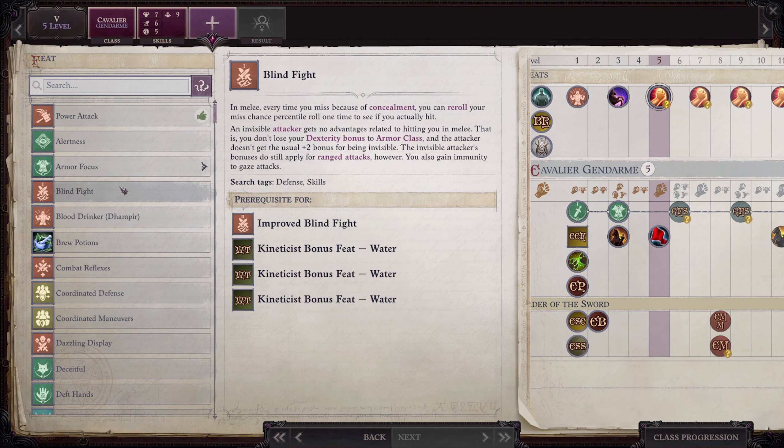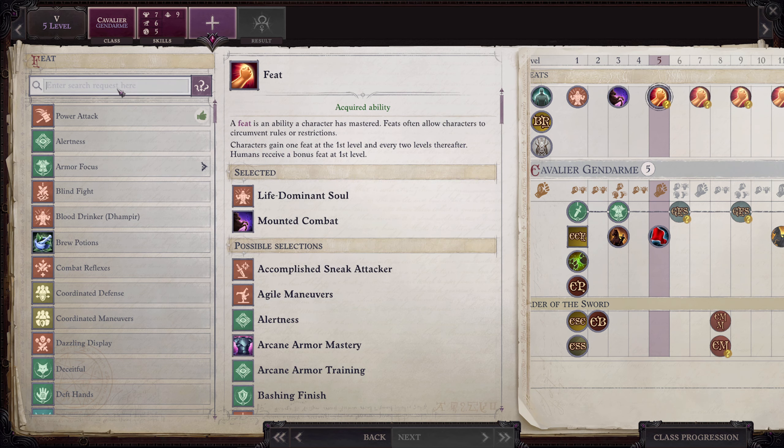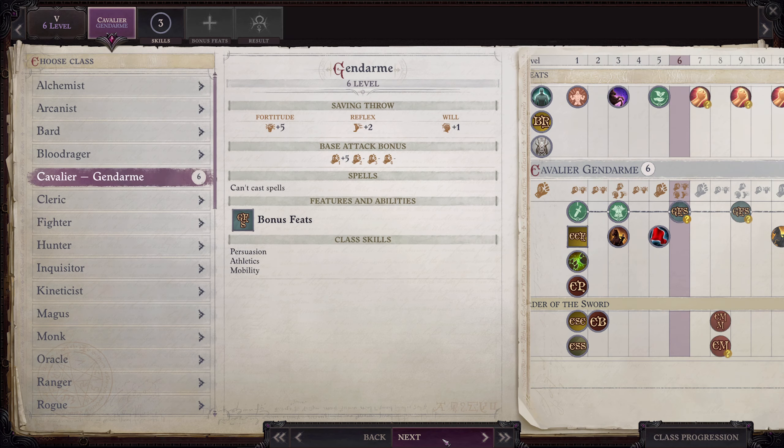At fifth level we are going to take Boon Companion. Essentially, Boon Companion means your bond with your animal companion is unusually close — the abilities of your animal companion are calculated as though your class were four levels higher, up to the maximum effective total. We're doing this so our companion will stay up with us when we move out of Cavalier.